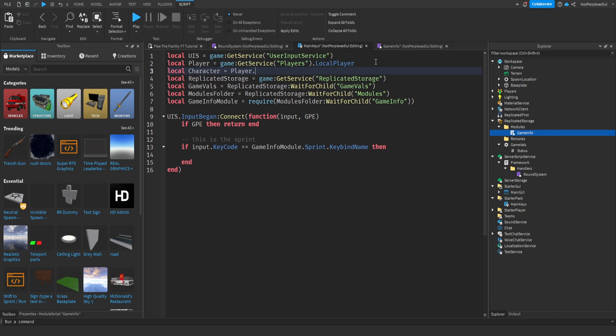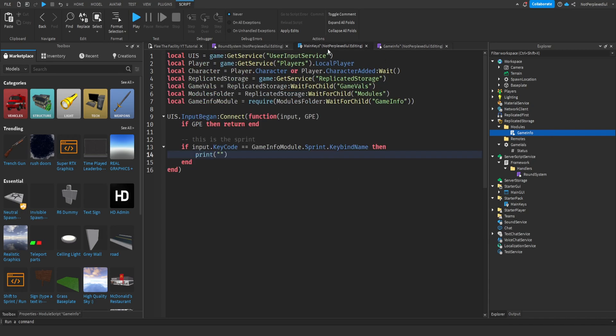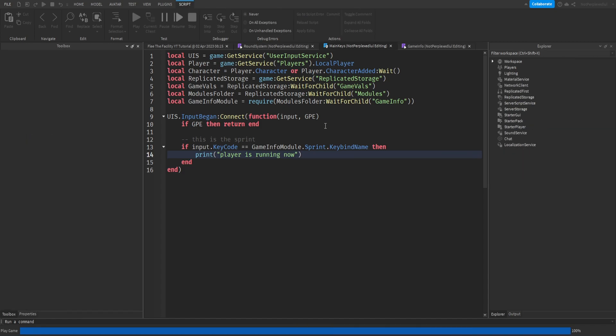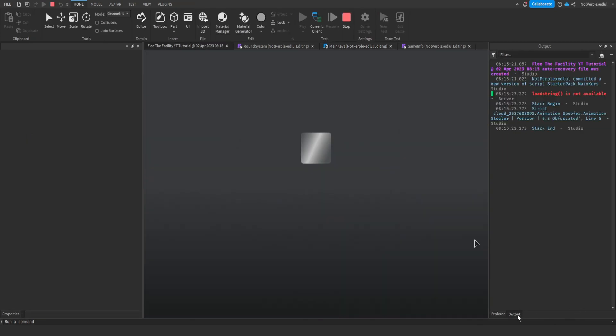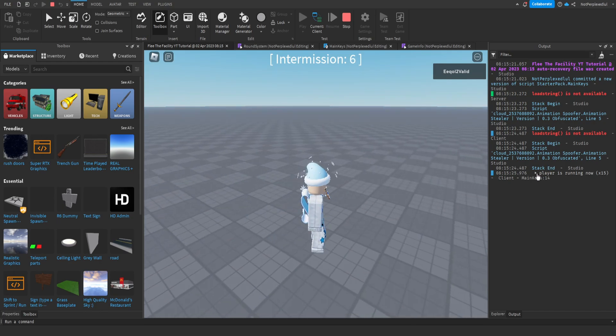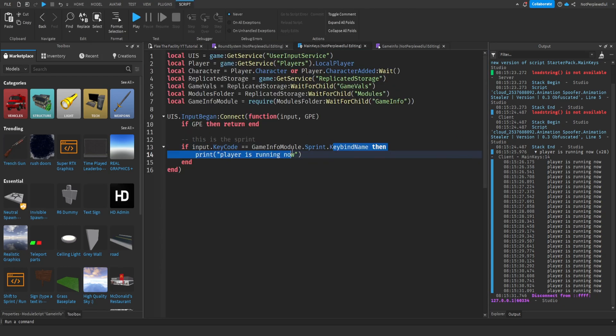We get the character via player.CharacterAdded:Wait(). So when the player presses the keybind you set, it'll just print 'Player is running now'. Let's see if it works. It prints 'Player is running now' — we set it to LeftShift, so it's printing because we pressed that.